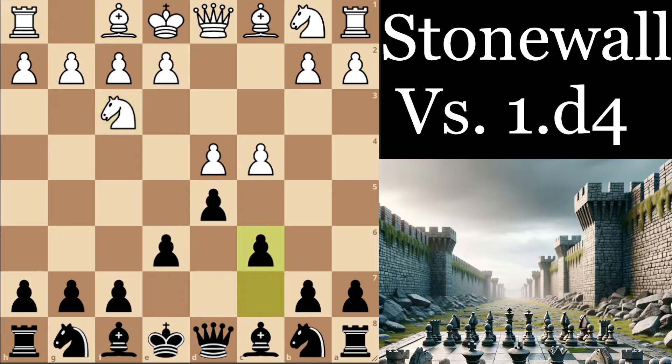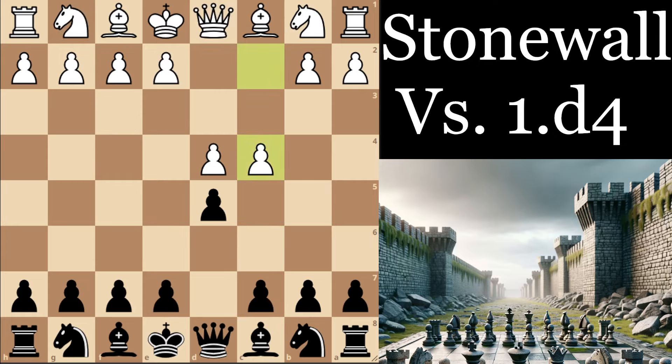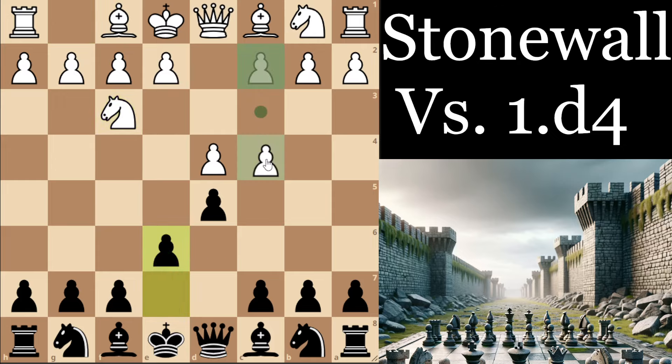You can also play it with Nf3, c6, and in some cases play for f5 — like g3, f5, or e3, f5 — and get the Stonewall in a few different versions. But you're not going to get it in every version. For example, if they play Qc2, f5 is not so effective when they can play Bf4 and go for that setup. You also have to be mindful that if they play Nf3 and you want the triangle setup with the Stonewall idea, you're kind of committed to playing e6.